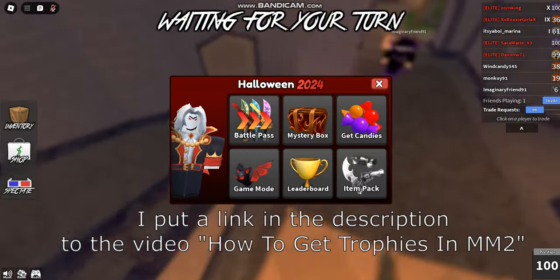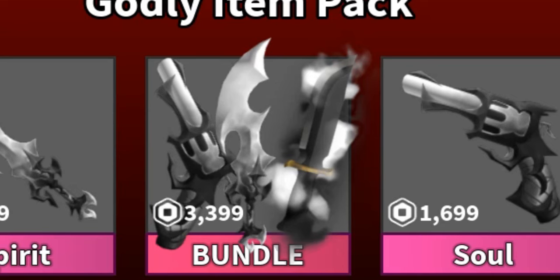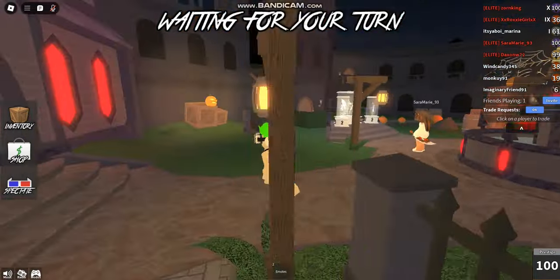Next up we have the item pack. You can pay 1,700 Robux for the Spirit Godly, or 1,700 Robux for the Soul Godly. If you want both plus a cool effect, you can buy the bundle.